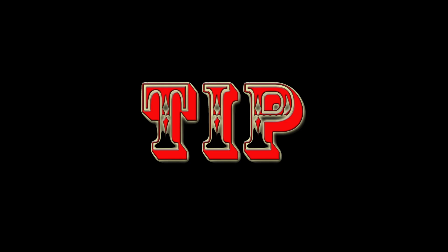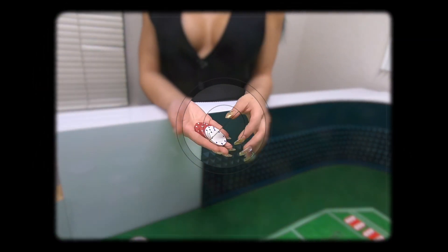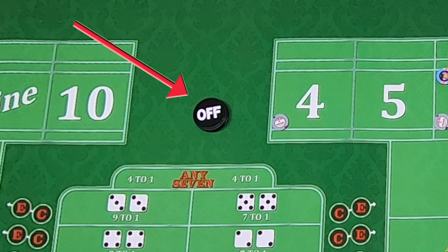An advanced tip: when approaching a new table, take a look around at all the players' stacks of chips. If everyone has small amounts of chips, you may want to think twice before jumping into that particular game. You don't want to jump in during the middle of a game, so you're going to want to wait until you notice that the puck is in the off position.